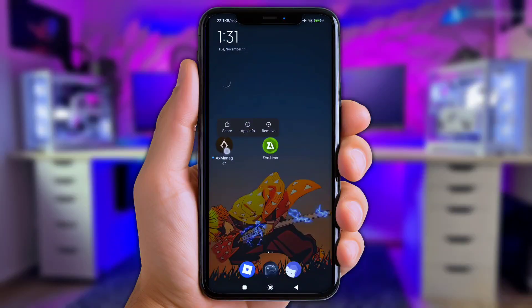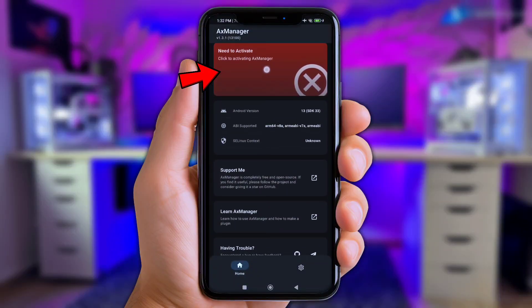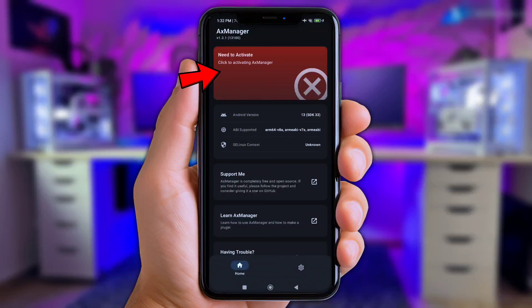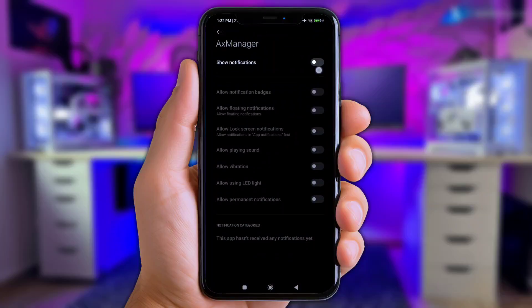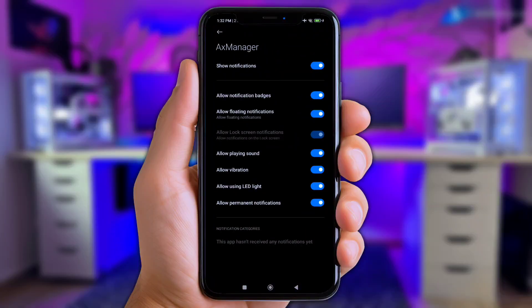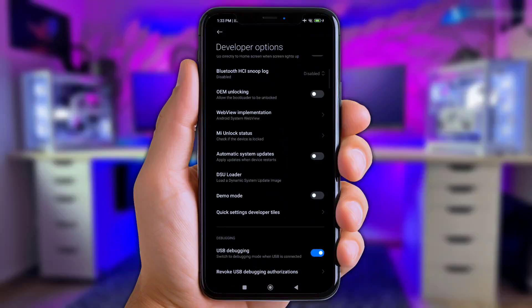Okay, now let's jump into it. Just like Shizuku or Brevent, we need to grant the permission first. Simply click this logo. Next, enable the notification option. And now before you click Start, make sure to activate the developer option on your phone first. Once the developer option is active, simply click Start.